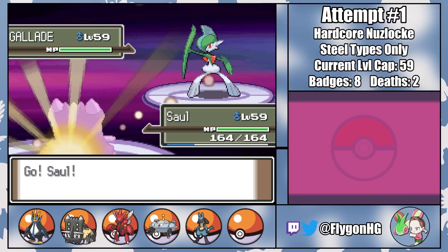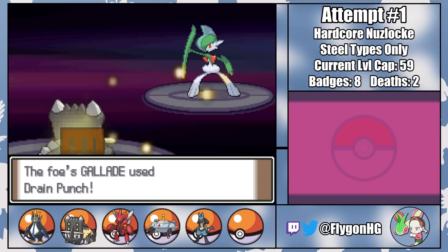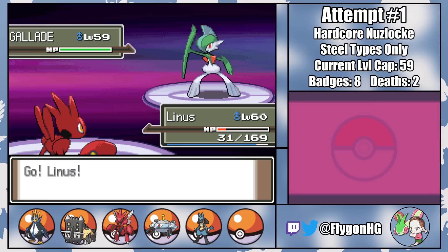He did his job clutching out the victory against Flint, and for that I'll be forever thankful. He was an integral member of the team and his impact will never be forgotten. Rest well, my king. With the free switch into Linus, we're able to outspeed and one-shot Gallade, winning us the battle against the final member of the Elite Four.